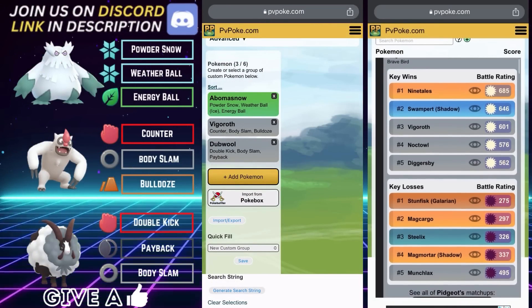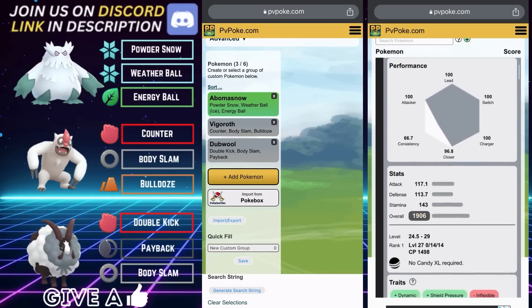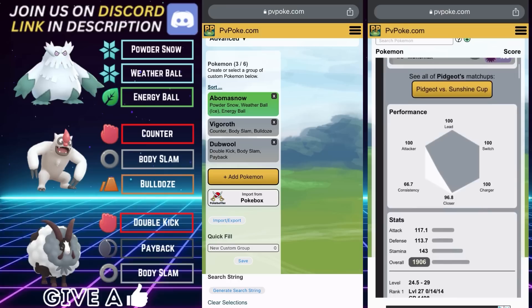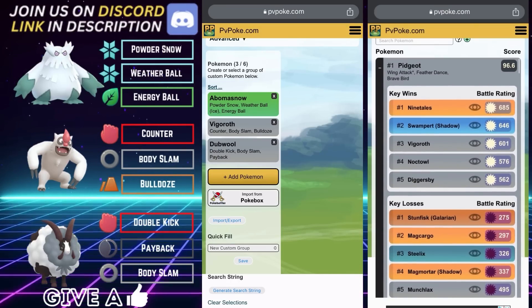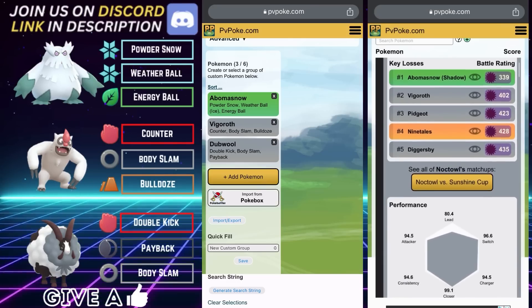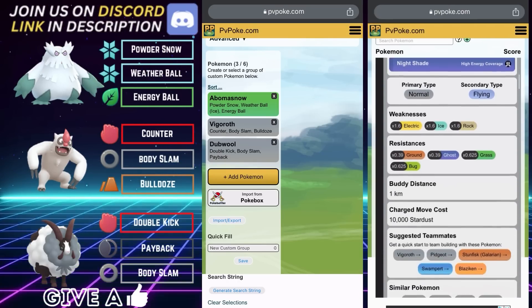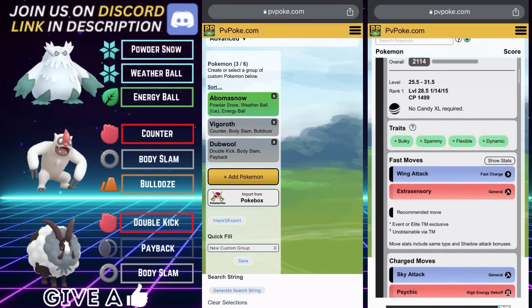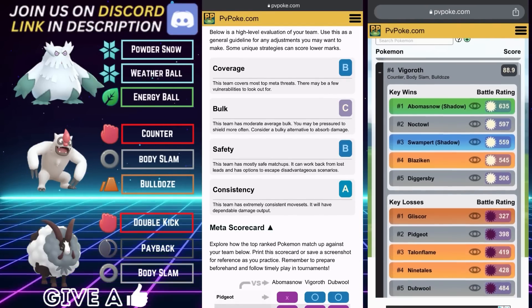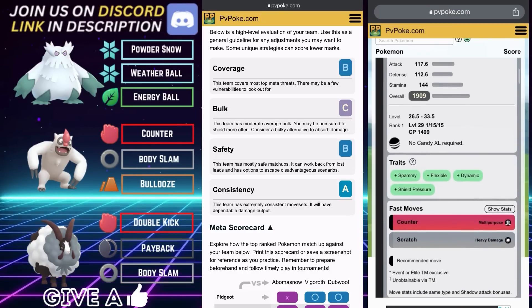Team Number Three has Abomasnow on the lead, Vigoroth on the safe swap, and Doublade in the back. For those who may not have a Doublade, basically any Normal type with solid Steel or Ice coverage would work — most notably Obstagoon as the best replacement. You could also roll with Diggersby. This team protects the back two from flyers and the back two protect Abomasnow from steels. The scorecard shows B for coverage, C for bulk, B for safety, and A for consistency.